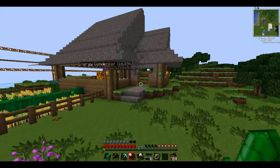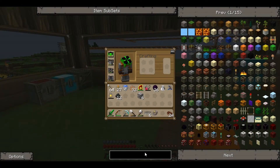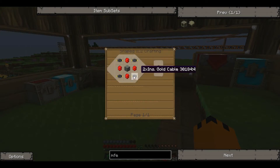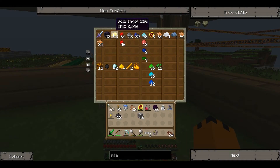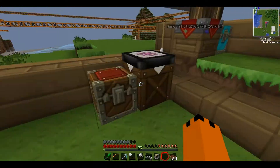For the MFE we're going to need some gold cables, which should be fun to make. We're also going to need some energy crystals. We could make a BatBox, which is a lower tier, but it doesn't hold that much energy at all. So we're probably going to want to just straight away make an MFE. Let's grab some gold — we don't actually have that much, so let's quickly grab a stack.